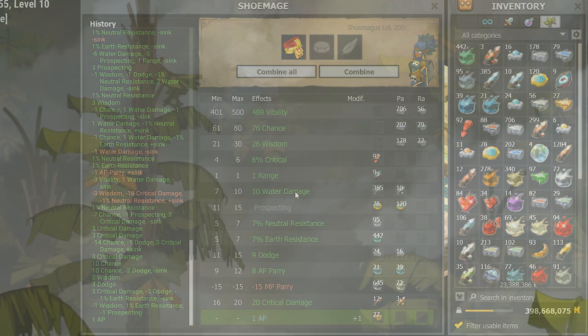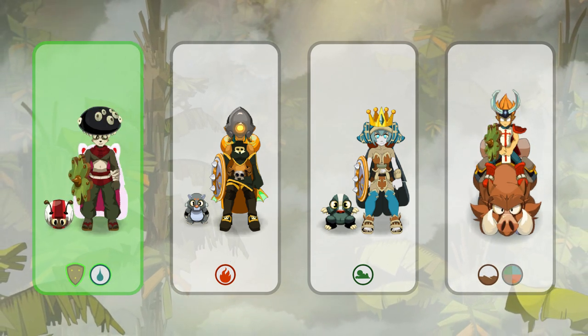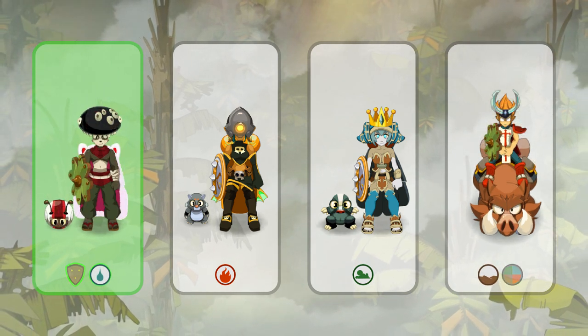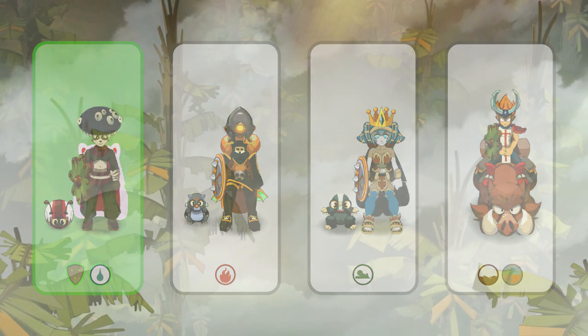That completes the Chance Panda set mage. Two videos ago I completed the Tank Panda set, which leaves the Rogue, Elio, and two Iop sets before the team is fully maged. If you enjoyed this video, let me know and I can do a similar video for those sets as well. This has been Ability — catch you next time.